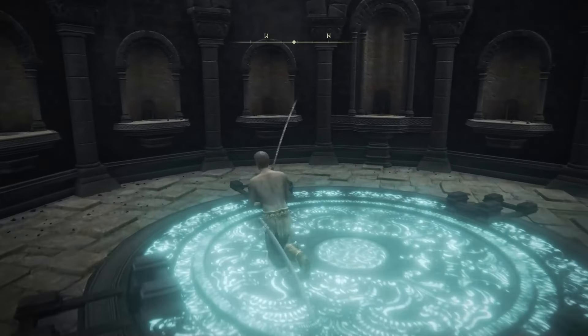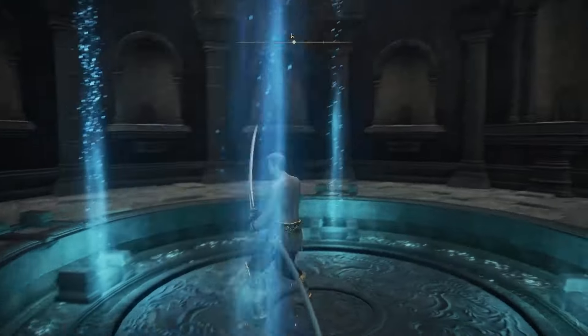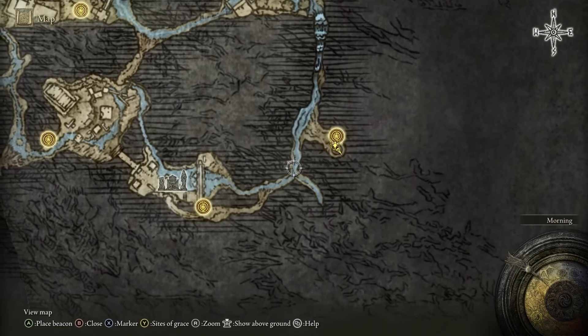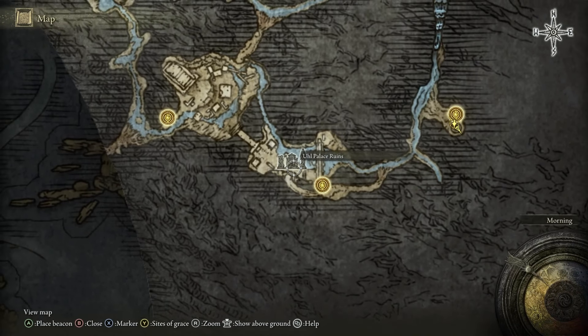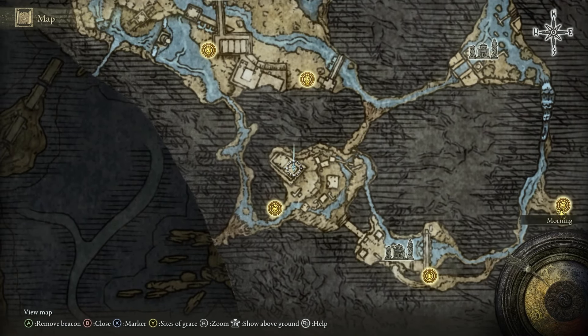When you go inside here for the first time, you just stand on the button and take the lift all the way down into the lower end of Noxtella City, or Ansel River technically. At the bottom of the lift, you follow this path until you get to this building right at the end, because this is where you're going to find the map fragment that's going to reveal this map.